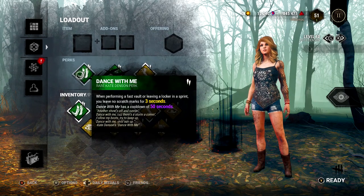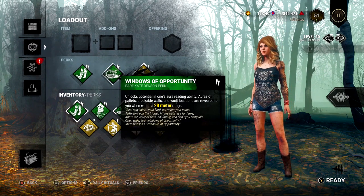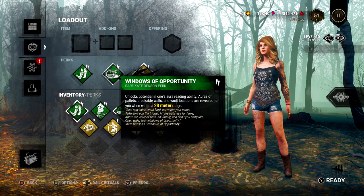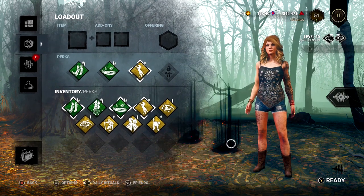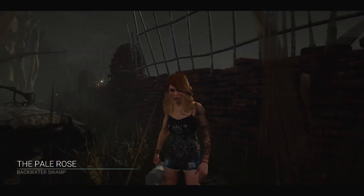The perks you want to run — and only run — are going to be Dance With Me, then Windows of Opportunity, and finally Boil Over. Leave the fourth slot empty if you have that available to you, and you can do whatever you want for items, add-ons, or offerings.